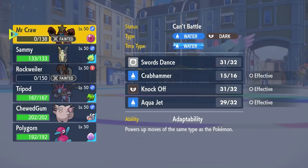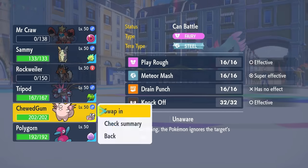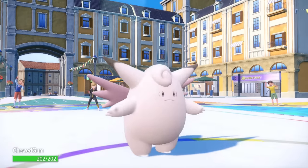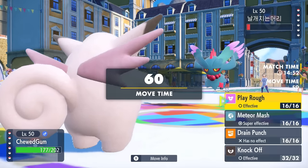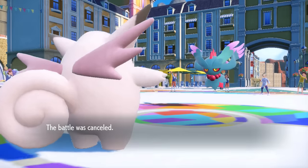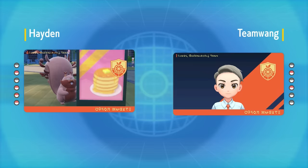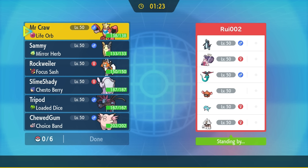Their final mon other than Flutter Mane is Baxcalibur. This is a great spot to bring in physical Clefable — the Choice Band Clefable can take a Moonblast, and a Play Rough will knock out anything that switches in. They decide to dip out and Buddy has been officially bodybagged by the Crawdaunt. Sometimes you just get crawled by the boy, and that brings us into game number two — Crawdaunt is such a massive threat we're going to continue with him.